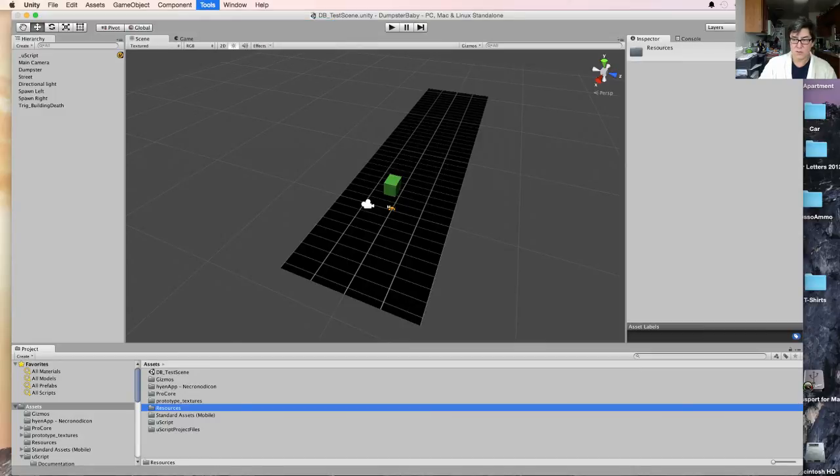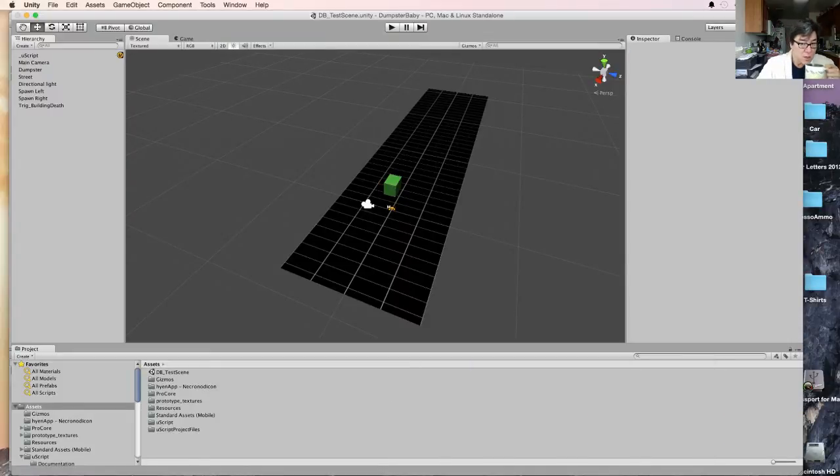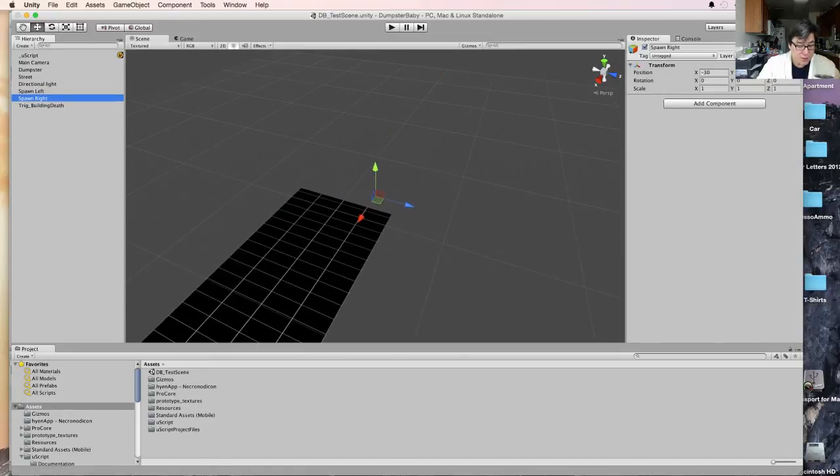Let's go straight to it. Let's try and put multiple buildings in. Let's go look at our spawn location. I'm going to spawn left, spawn right.